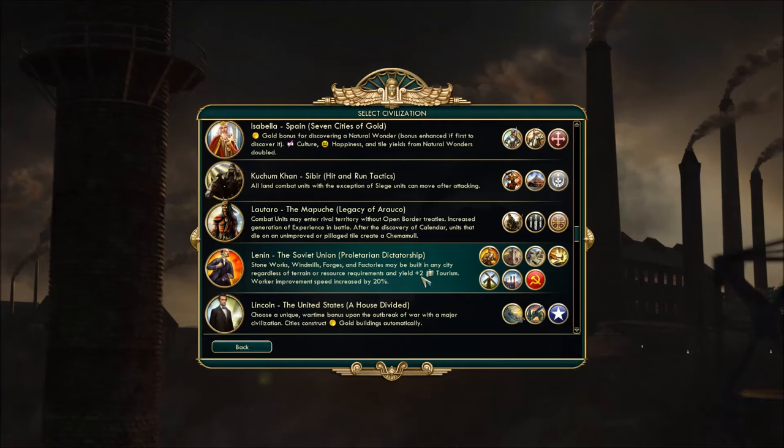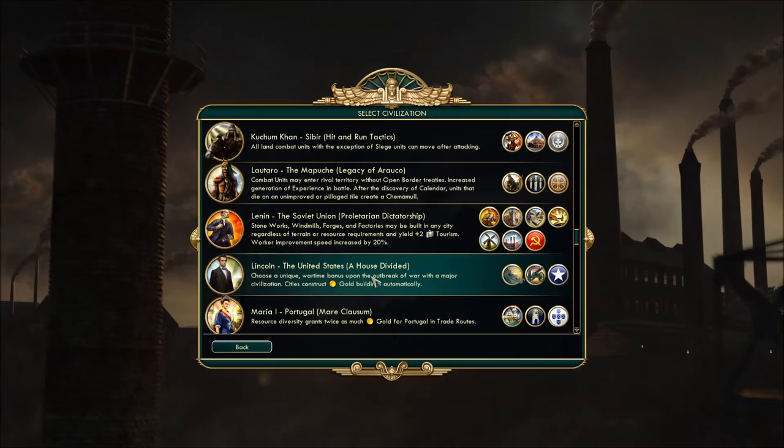Onward and upward, we're almost halfway there. Lincoln is going to be in the game from the good old USA. Choose a unique wartime bonus upon the outbreak of war with a major civ — these are actually pretty cool. If you've never played as Lincoln, try it, it's really neat. Cities also construct gold buildings automatically.